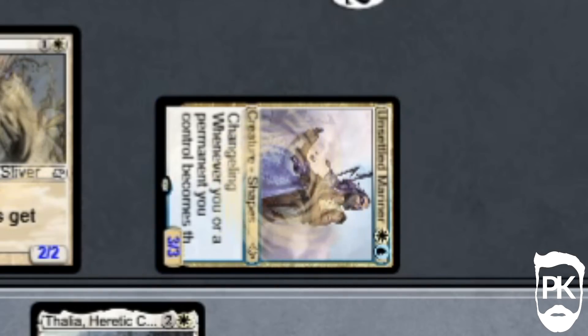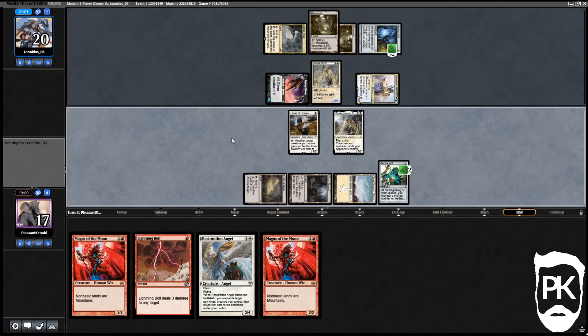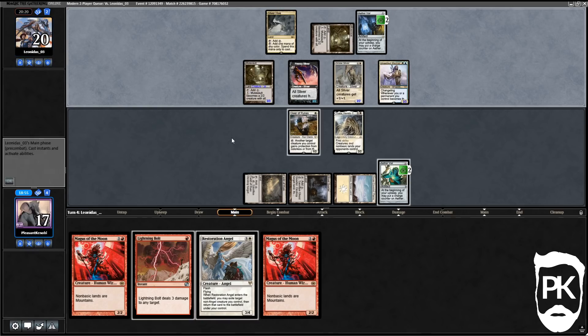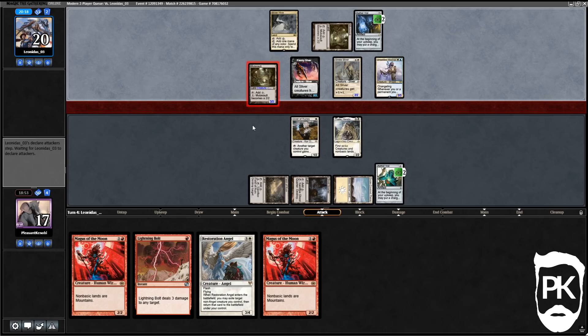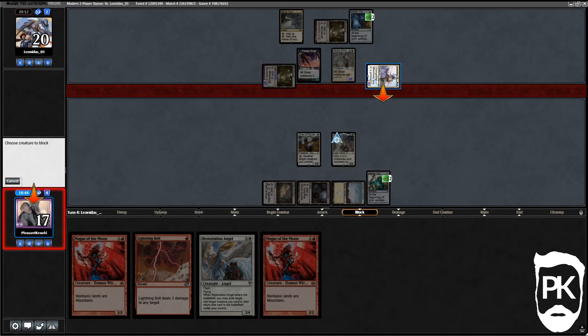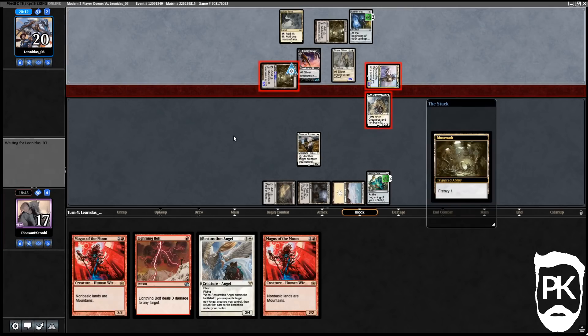They don't tick up the Vial staying on two, suggesting they have a lord in hand. They animate a Mutavault, go to combat and swing. If they make a lord, we've got Giver of Runes. We attempt to give our Thalia protection from white or blue — it opens us up to removal. They do have Dismember in hand. We lose big Thalia there, they take four from that but we also take four from the attack, so it's not great.